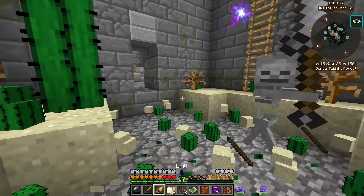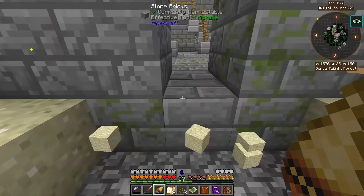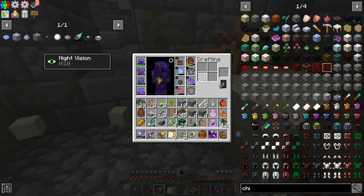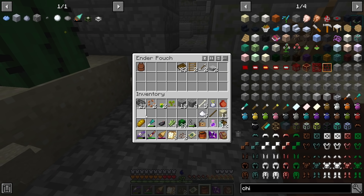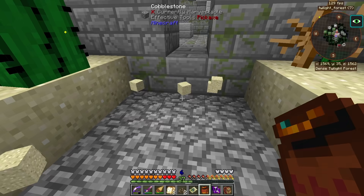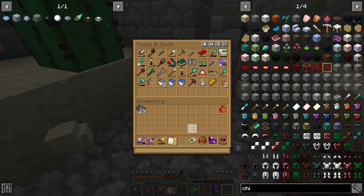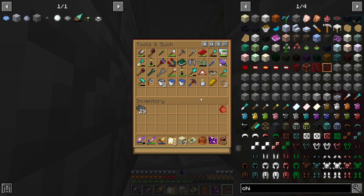Lots of cactus in here, by the way — I will take all of that cactus, thank you. Where'd my magnet go? I thought I had a magnet on me. Let me throw a bunch of this stuff out. There we go — I'll make sure to put all this other stuff in my bag, I don't really need a lot of this stuff on me. All right, magnet — are you in here? Yes you are, nice. I'll take advantage of that.